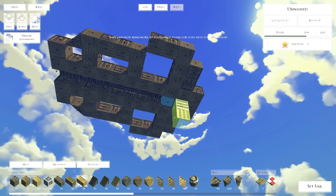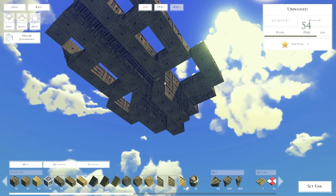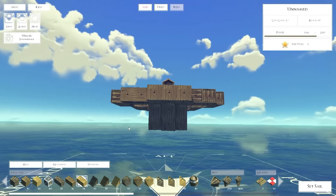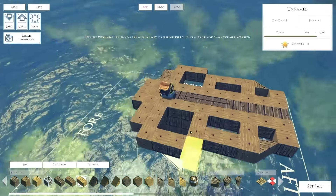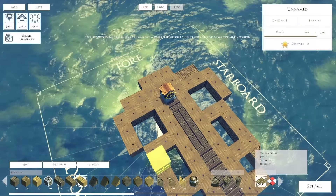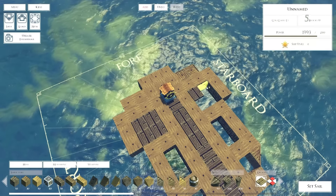We do want to bring this down pretty far because it's going to be a rather large ship. We also want to put some decking in here - that'll keep the weight off a little bit. It's down pretty darn far.